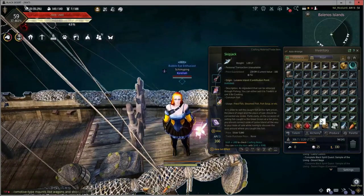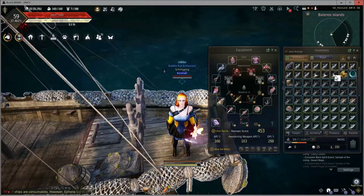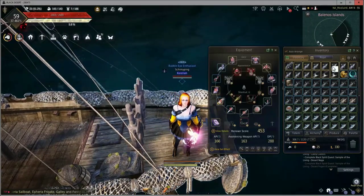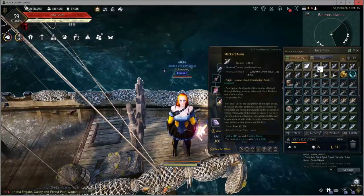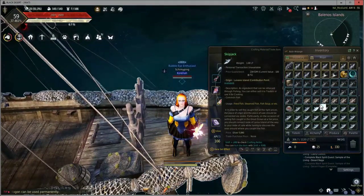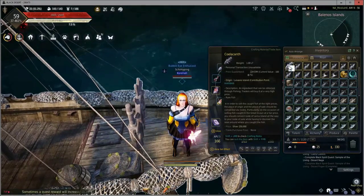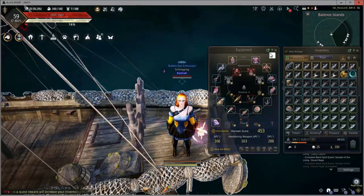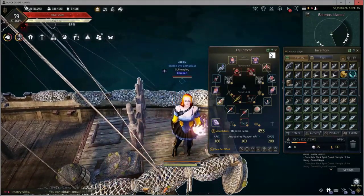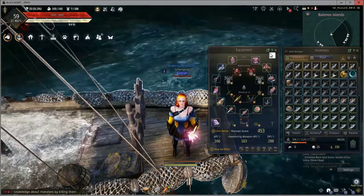And finally, the fruits of our labor. As you can see, I've caught quite a bit of Mackerel Tuna, three Killer Whales, a whole bunch of other fish, and that coelacanth from earlier. I must warn you though — inventory space is everything. Fish don't stack, so you'll need all the room you can get in your inventory to catch as much as possible. Without proper preparation you could end up wasting a trip instead of reaping the full benefits of what harpoon fishing has to offer.